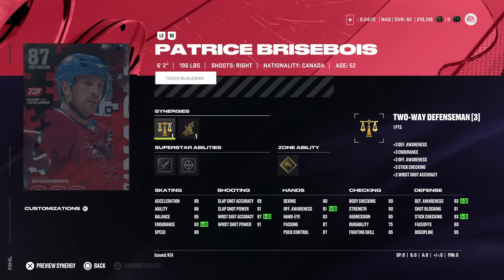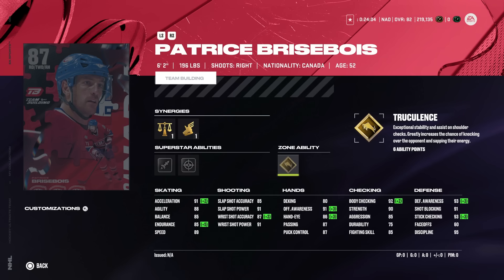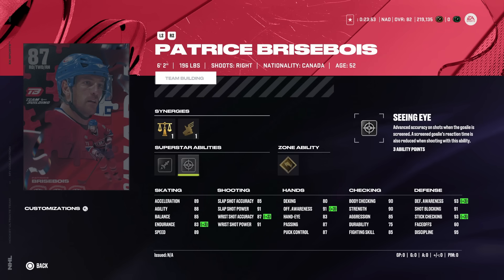Coming in at number one is the 87 Patrice Breezewa. Everyone I've reached out to that has made Breezewa confirms this card is an absolute weapon. 89 speed, 92 acceleration — 91 with accelerator boost activated — and with just two-way defenseman on he hits hard with sneaky decent offensive abilities, alongside some of the best defensive ones in truculence, seeing eye, and heat seeker from the point. If you know how to take tip shots, they aren't nearly as effective as they were in 23, but I've had three or four goals just from wrist shots from the point because seeing eye freezes the goaltender a little bit. It's a very underrated ability. Patrice Breezewa, in my opinion, is the number one right-handed defenseman.